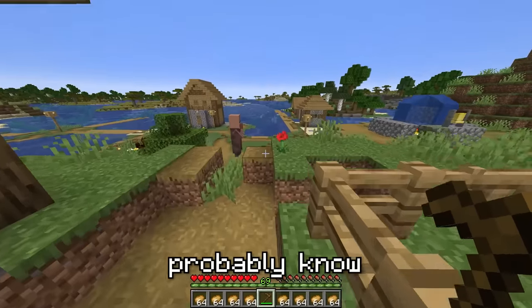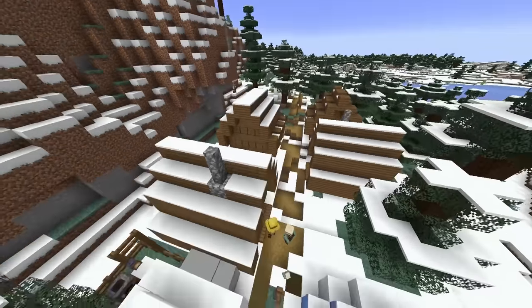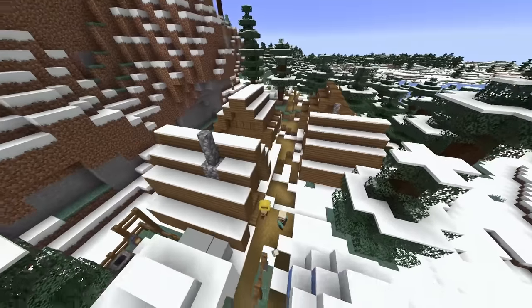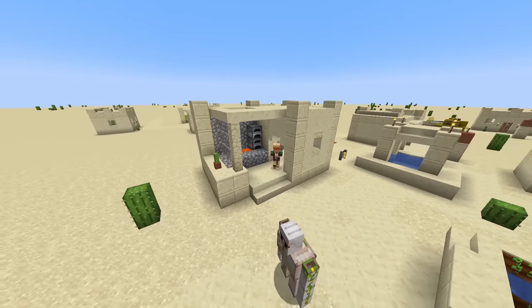As you probably know, there are five different types of villages: the desert village, the savannah village, the taiga village, the snowy tundra village, and the most famous of them all, the plains village. If you notice, all of them have different types of structures depending on the biome they are in. For example, the weapon smith house looks like this in the plains village and like this in the desert village.